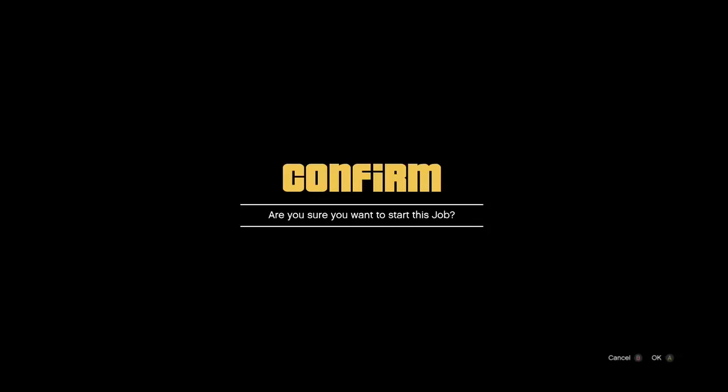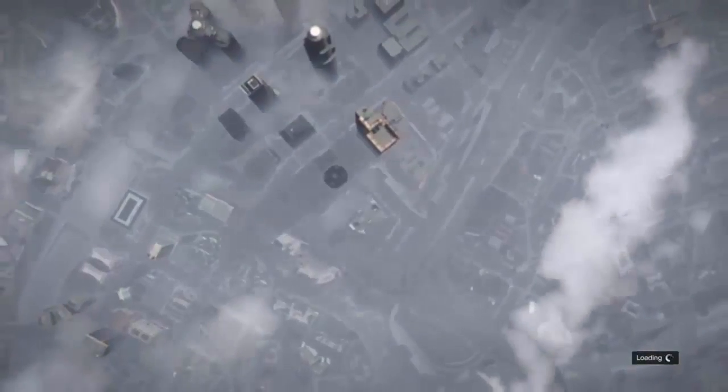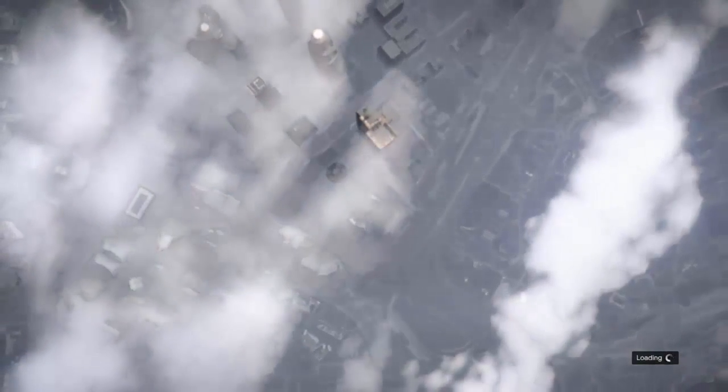From here you want to have this blank screen, then push the Xbox button and join your friend from the party or from your friends list. Spam it a couple of times, then push OK on the blank screen.